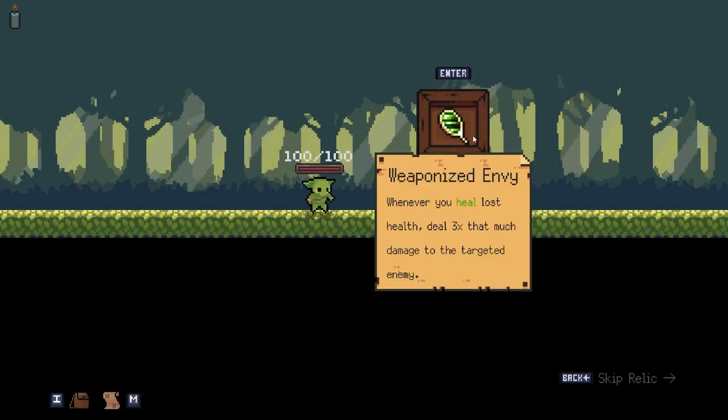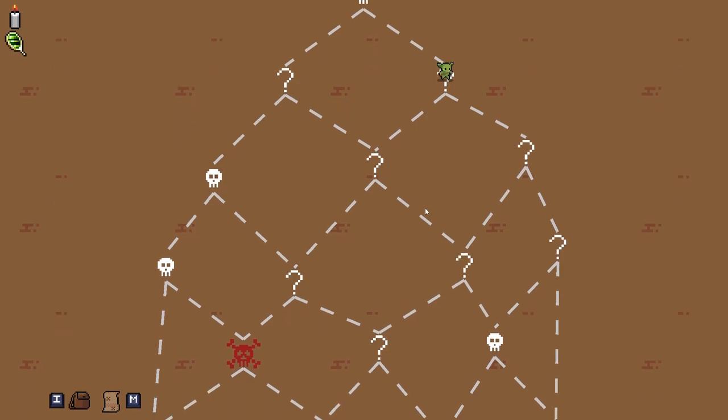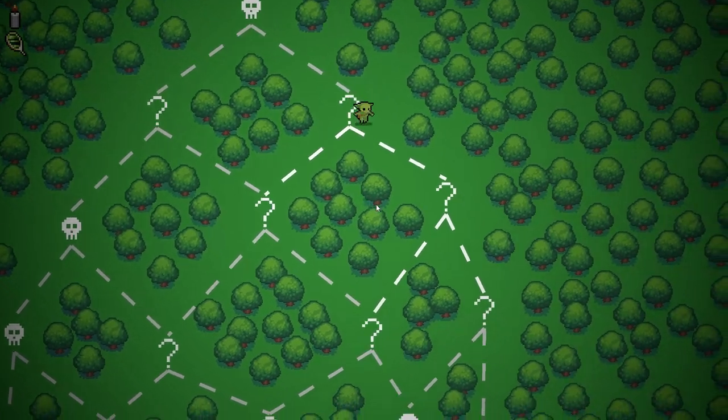Okay, what do we have? Weaponized Envy — whenever you heal lost health, three times that much damage to the targeted enemy. That's kind of interesting. Oh, and we could go either direction on this one. Nope. Dang. I was hoping. No dice.